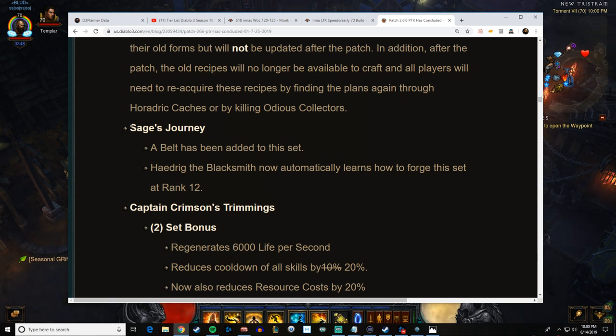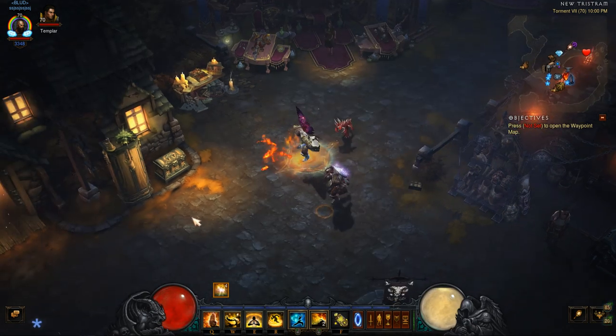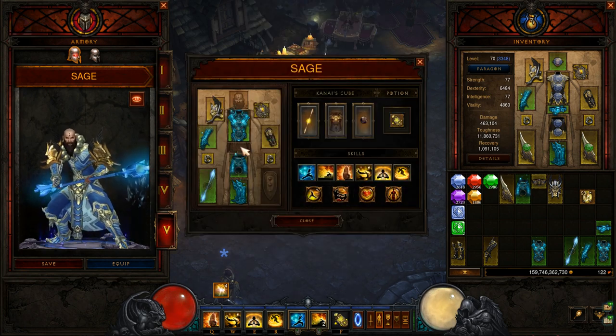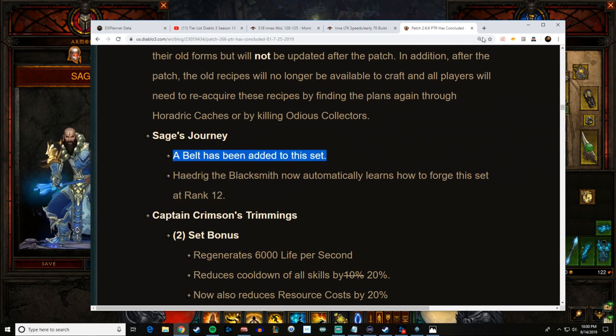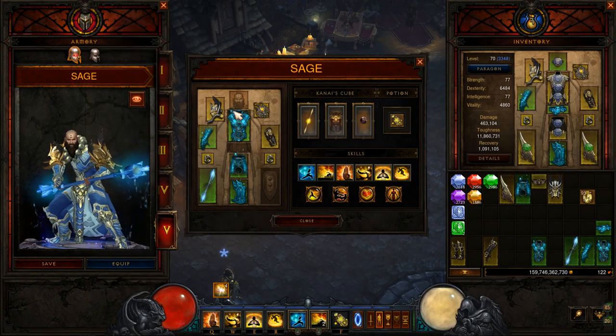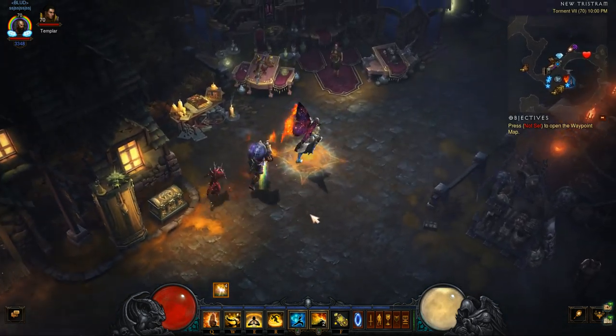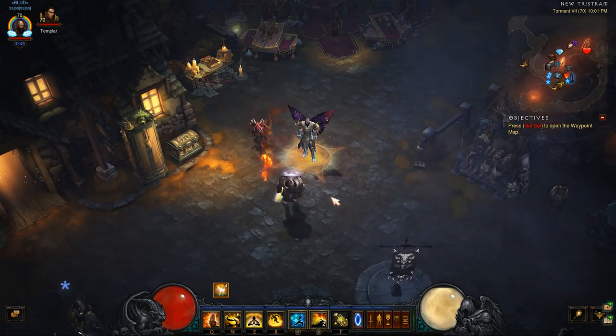Something special about this season specifically — the Sage's Journey set is automatically learned at rank 12. Since we're unlocking the blacksmith at level one via the challenge rift bag, you can technically craft a Sage set right away. As soon as you hit 70 craft your Sage set. Inna's can fit it in right away with a Ring of Royal Grandeur. A belt has been added to the Sage set, so every set in the game can now use Sage. For example you'd have a belt slot and then wear the Sage helm or boots — easily fitting it in right away to help with early game Death's Breaths.